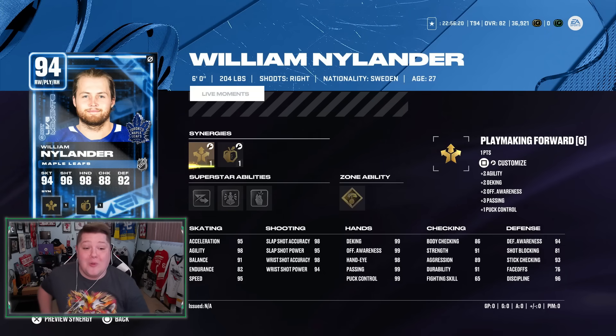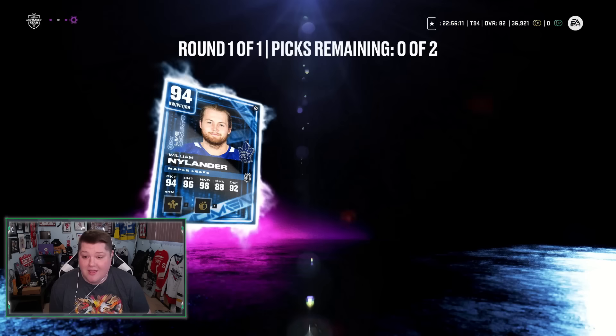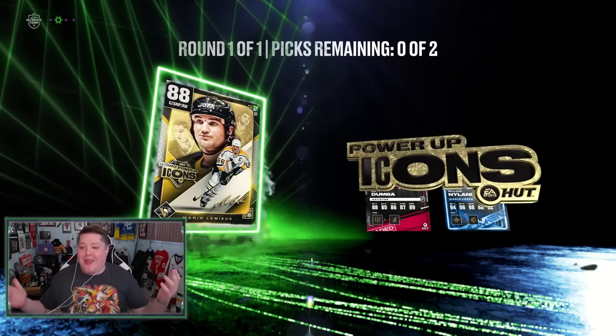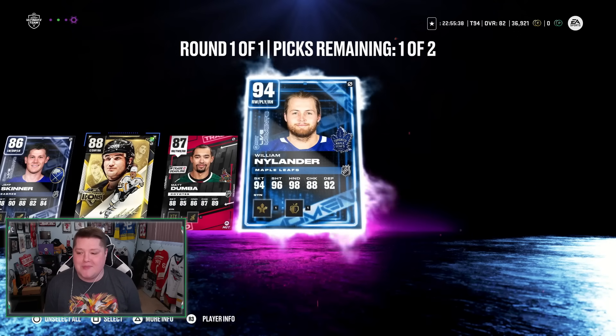Holy crap - William Nylander! That's insane. Definitely someone to add to the team. So we have Nylander - who the hell are we going to get out of our icon? It has to be Gretzky or Lemieux. And we get Mario Lemieux! These packs are insane. EA, I beg - please add these packs to Champs, Rivals, and Squad Battle rewards. This is so much fun.